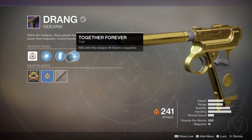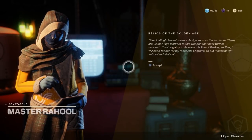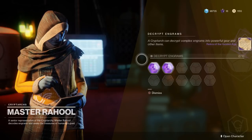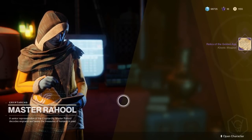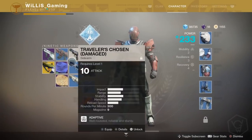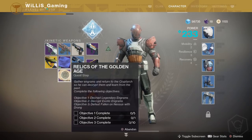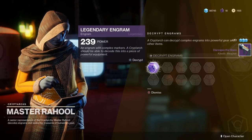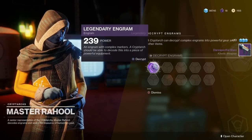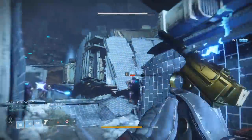When you get kills with the Drang it will fill up the exotic weapon, which is pretty cool. Head back to the Tower and talk to the Cryptarch. He'll give you the next step of the quest: you need to decrypt five legendary engrams, decrypt one exotic engram, and defeat Fallen on Nessus using the Drang sidearm. If you haven't completed the story yet, save that exotic engram Shaxx gives you for this quest.